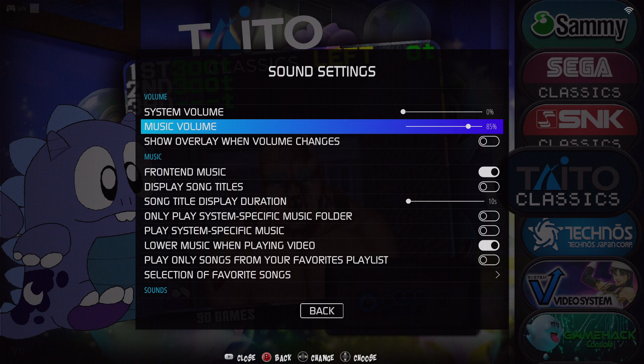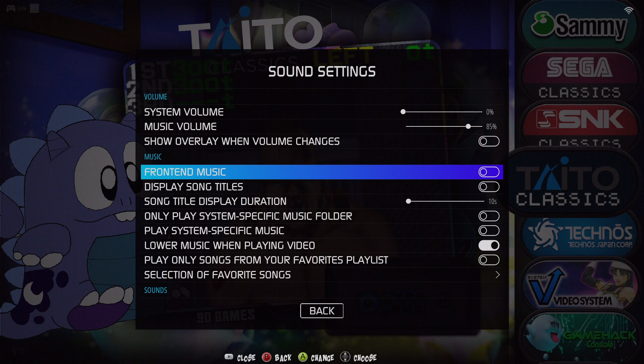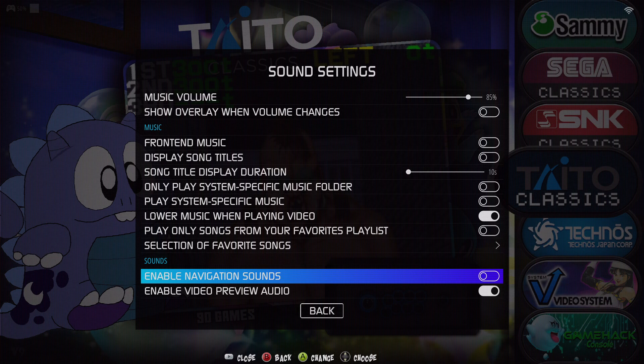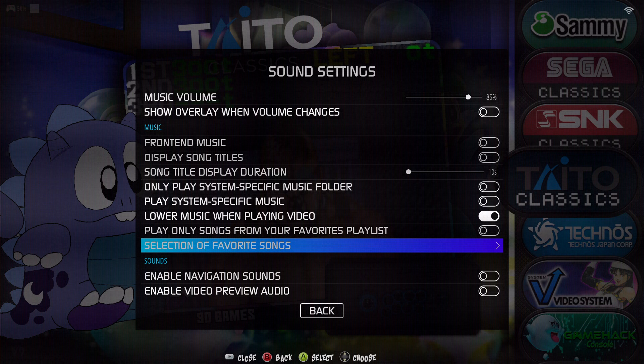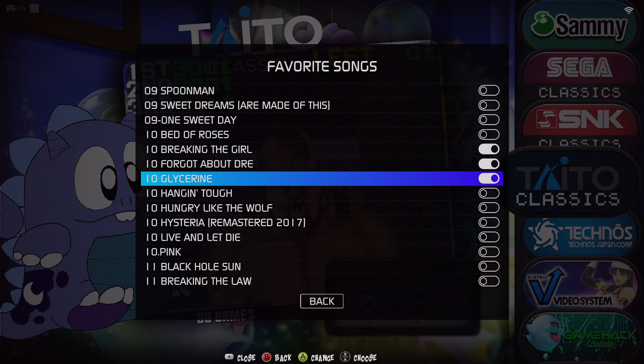Not everybody's going to like my taste in music, and that's fine — or you might just rather have the background music for your gameplay. All you gotta do is toggle off the frontend music and come down to where it says Enable Preview Audio — that should give you all the sounds you need. You can even enable audio for when you're scrolling and when videos are playing in the background. There's also a new option where you can actually pick whatever songs you want to play. Come down to your favorite songs selection, toggle it on, select your songs, and only those songs will play on the playlist.